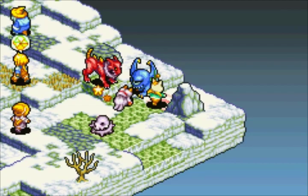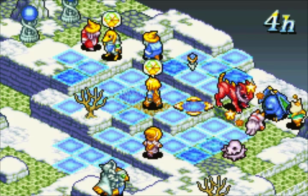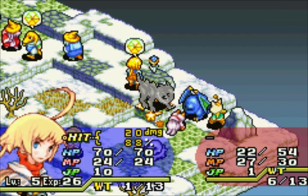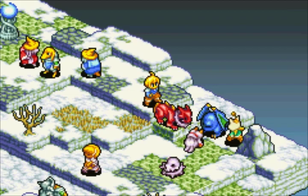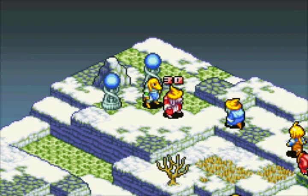This guy's almost dead — another good hit should be enough to finish him off. Oh, not quite — we rolled low. Take a look at my nice vulnerable back. Actually if we really wanted to manipulate the AI, we might just take off Marche's armor. I think the AI always prioritizes whoever has the lowest armor.